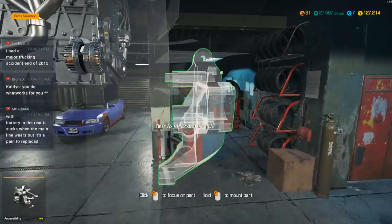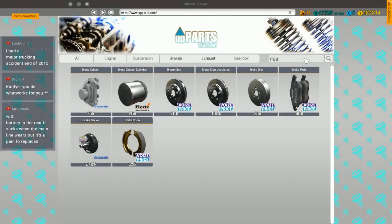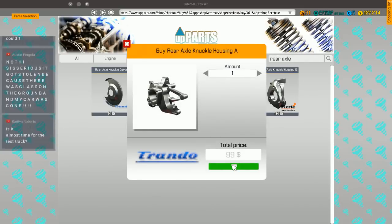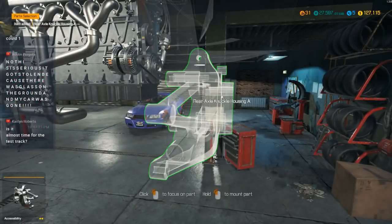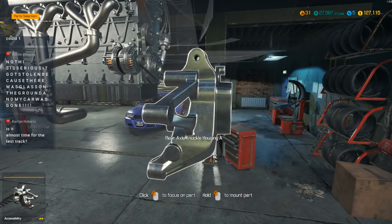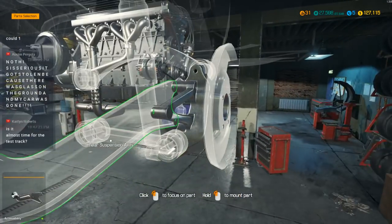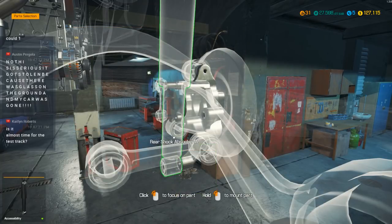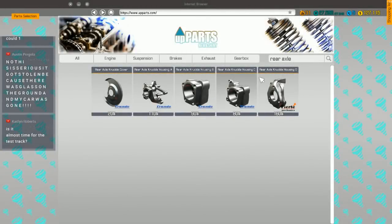Let's get over here — I only fixed one of these two knuckle housings, so we're going to have to do that. Rear axle knuckle housing A. It's almost time for the test track — a little bit yet. We have to do the front suspension still on this, then get it a good paint job, double-check we have all the parts, and then we'll take it out for the test spin.